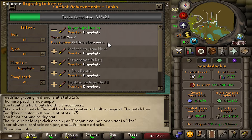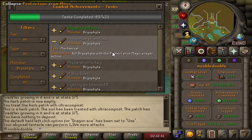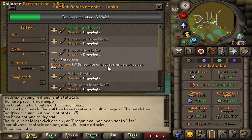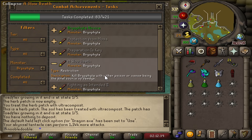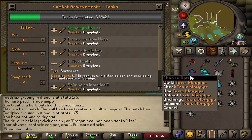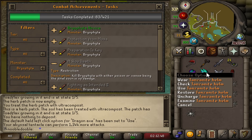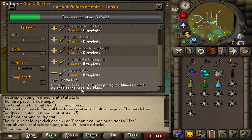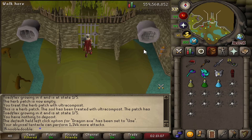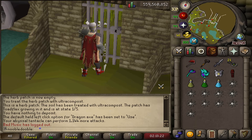I already have one — I killed Bryophyta once for the music track a long time ago. The easy and medium combat achievements are: kill with Protect from Magic, kill without suffering poison damage (just use an antipoison), and kill with poison or venom as the last hit. I brought the blowpipe and Tanzanite helm — those in combination guarantee venom. The hard task is kill three growthlings within three seconds of the first one dying. I think it'll be fine; I changed my left-click option on the axe to 'use' so it should be much quicker. Wish me luck.